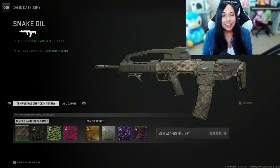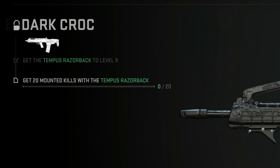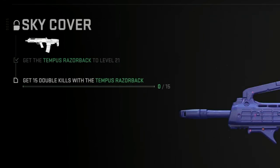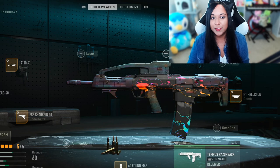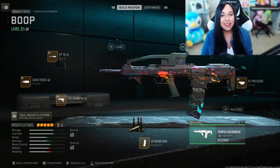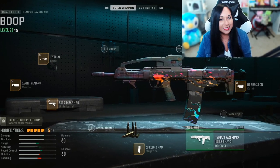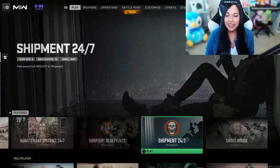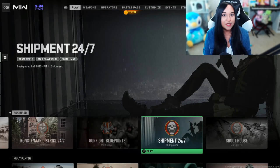Before I forget, here are the camo challenges for the Tempest Razorback that I still need to complete. The first one is to get 20 mounted kills, the next is to get 40 kills while ADS, and the last one is to get 15 double kills. I think the double kills will be super easy since I gave myself 60 rounds. I'm going to head into some shipment and get this to gold today.